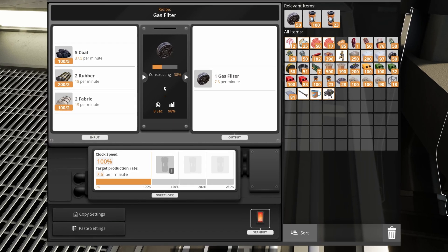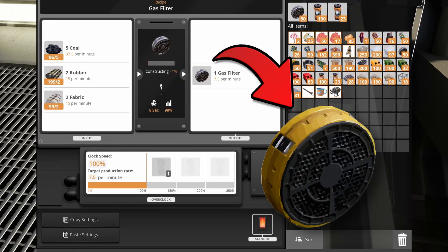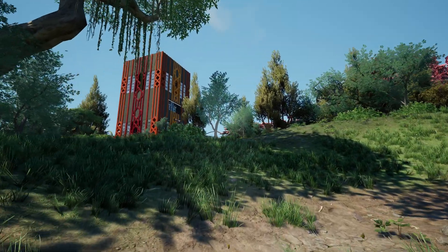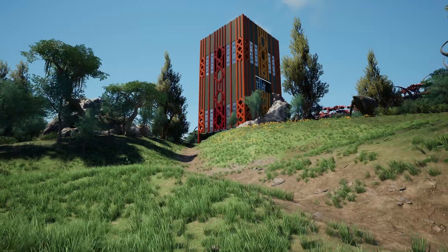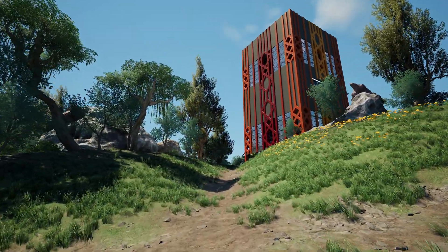As an extra feature, the second module can convert normal gas filters into iodine filters if necessary. This is a huge and complex system for Flora and Fauna automation in Satisfactory — the third iteration of my Flora and Fauna automation factory, and the result of hundreds of hours of meticulous blueprint design.